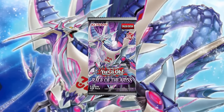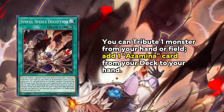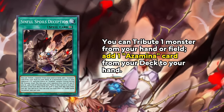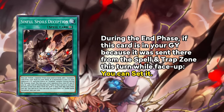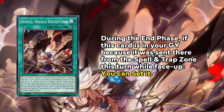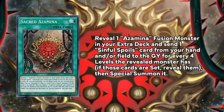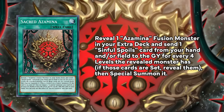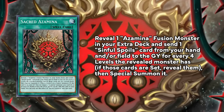Starting off with some of the new cards from the upcoming Rage of the Abyss, which introduces Azamina and continues the Sinful Spoils story. Sinful Spoils Deception is a continuous spell that tributes a monster from hand or field to add an Azamina card from deck to hand, and can set itself back to the field during the end phase if it was sent there that turn. Deception will search you a copy of Sacred Azamina, which sends a Sinful Spoils card from hand or field to the graveyard for each 4 levels your Azamina fusions have in your extra deck.